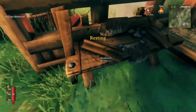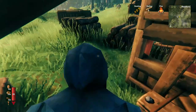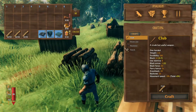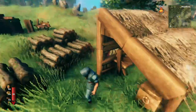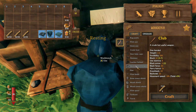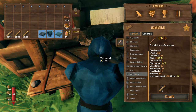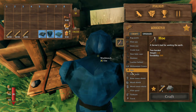When you first make a workbench, you'll gain access to loads of different stuff that you can build. Just for some comparison, here's the normal build menu — four items — and then you use a workbench on your shelter, and boom, you get a load more stuff. There's a lot to unpack here, but this video is all going to be about this one: the hoe.